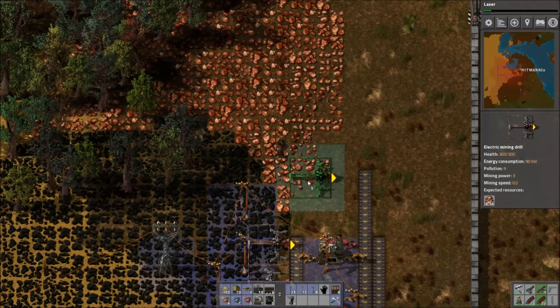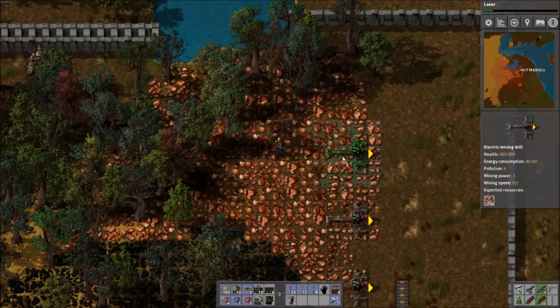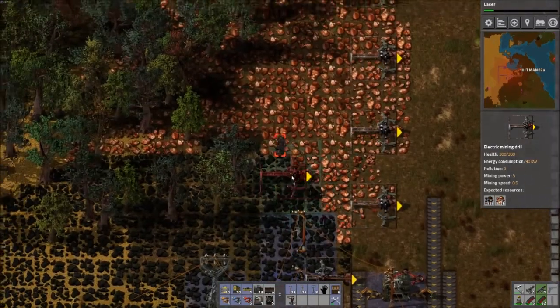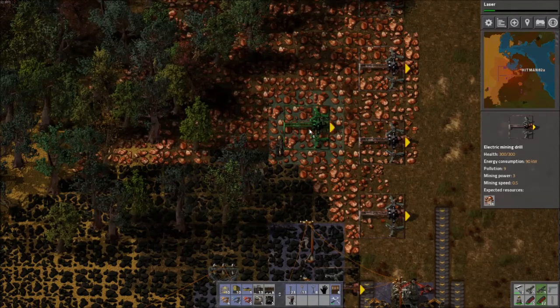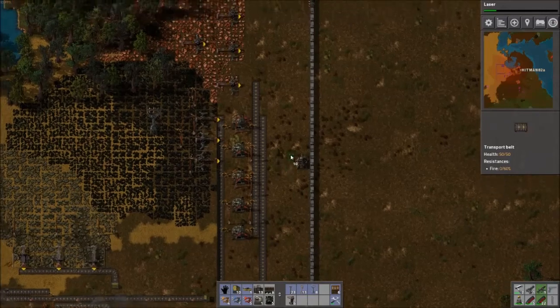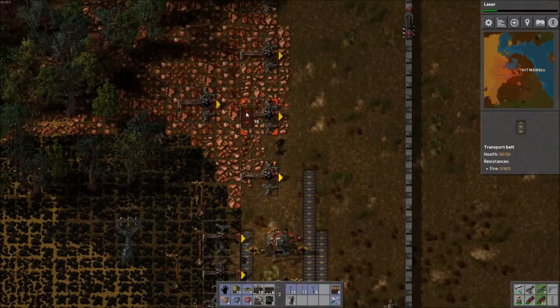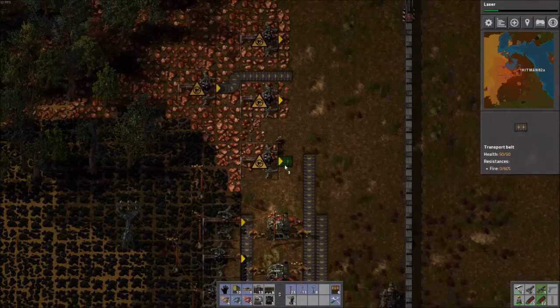I'm setting them up this way, just trying to use up the resource there. We'll just keep them going like this. That's four. Next one can go in here but I don't want to get all this coal, so I have to be careful with that. I think this'll do the trick. We'll want to have some of this stuff on one side of the belt and some on the other, and we can do that using the splitter — I can balance the load, so to speak.